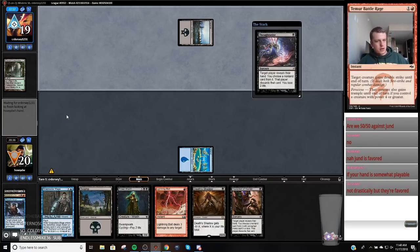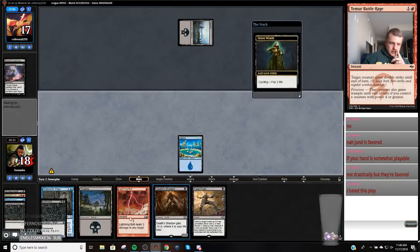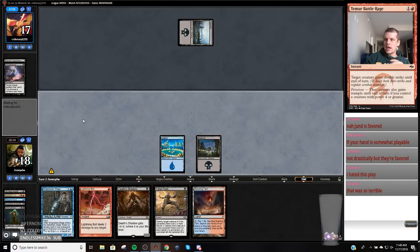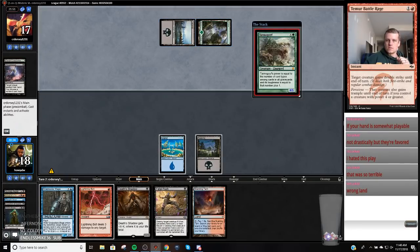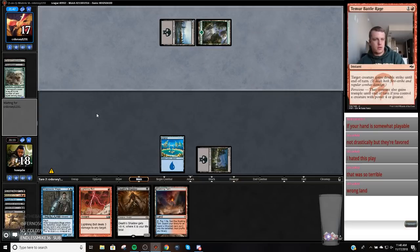They're likely going to take the Snapcaster Mage no matter what we hit here. Actually, that was stupid — they're going to take the Snapcaster Mage no matter what, so I might as well not give them the information. Unless they have two discard spells — they might take the Thoughtscour to slow me down. This means they have two discard spells, so now I'm going to cycle this. There's no reason to give them information when I can just push a threat here anyways. As soon as I talked it out, I determined it was terrible.